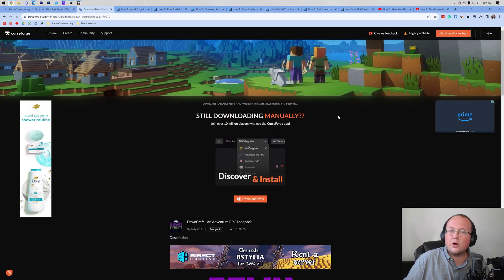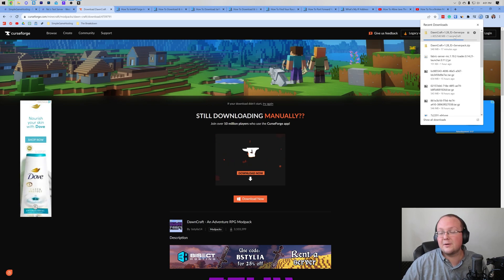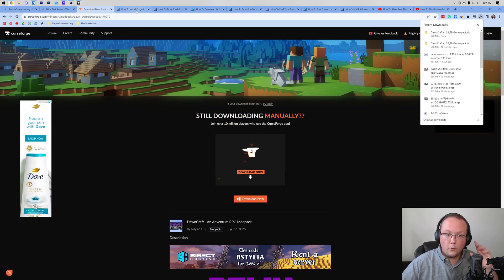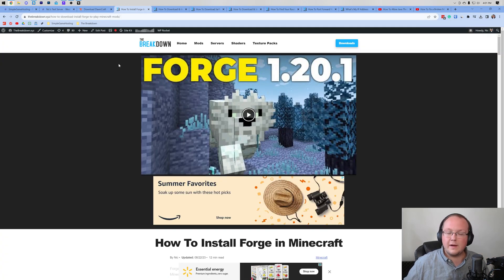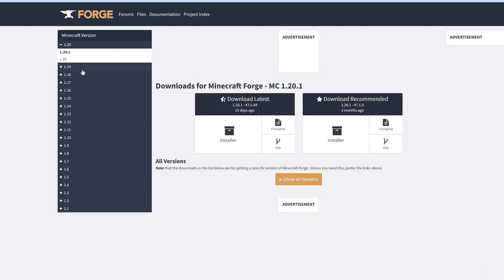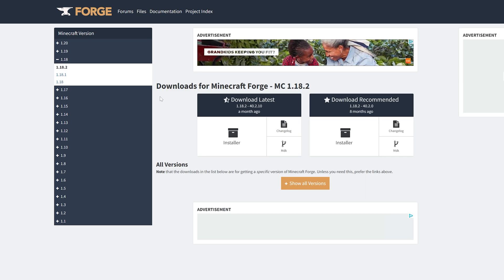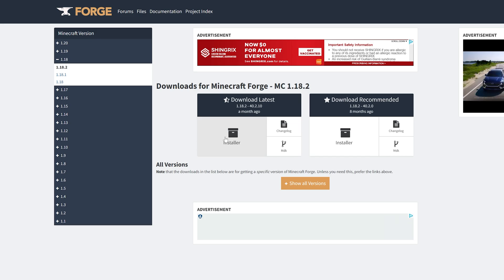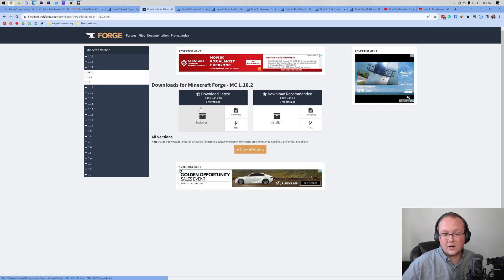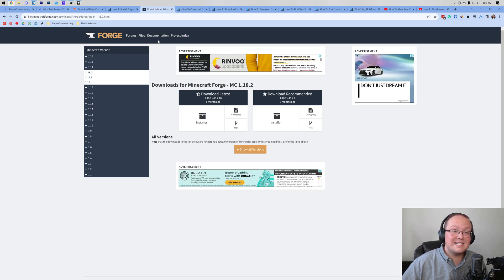It's a semi-large download so it might take a few seconds — it is now downloading. You may need to keep or save it depending on your browser, but it's 100% safe to do that. Now we need to download one more thing: Forge. Forge is basically the mod loader that DawnCraft uses, and we need to install the Forge server files in order to run a DawnCraft server. We have a link in the description that will take you to Forge's official download page. Once you're there, on the left-hand side click on 1.18 and then click on 1.18.2 — this is the version DawnCraft uses. Go to Download Latest and click the Installer button. Then Forge will begin downloading. You may be taken to an Adfocus page; just wait a few seconds and click the red Skip button in the top right. Now we have both Forge and DawnCraft downloaded.